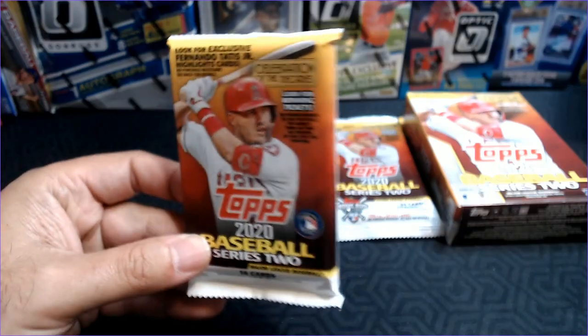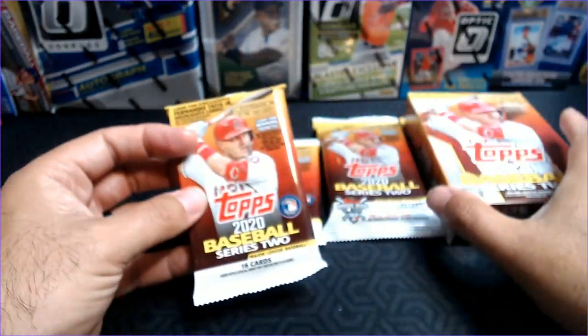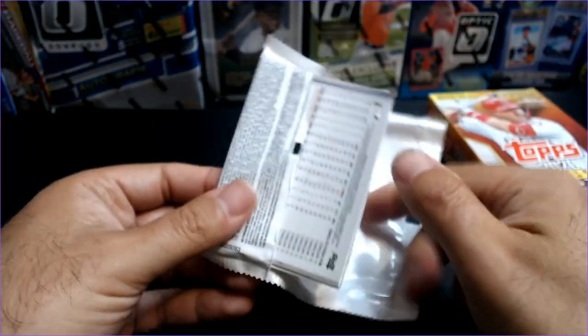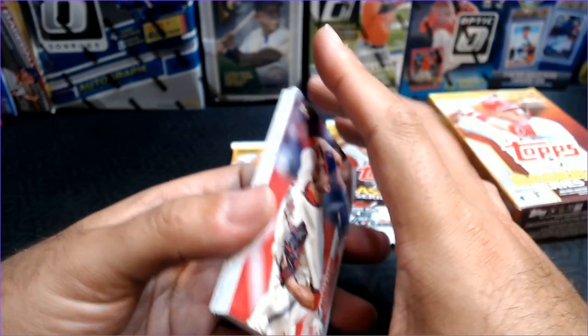These gravity packs I find quite a bit. The hangers are not as easy to find, nor are fat packs. And definitely nothing on the blasters yet — I was hoping to get a look at the rookie card medallion from Series 2.